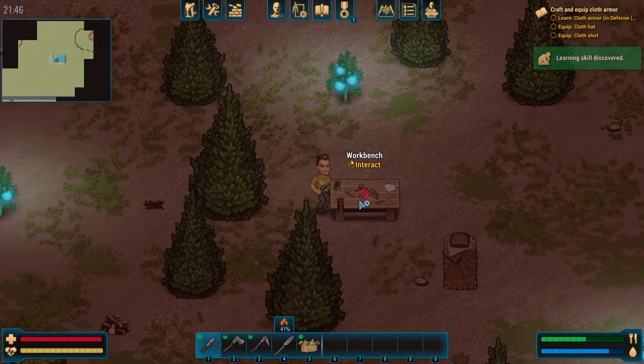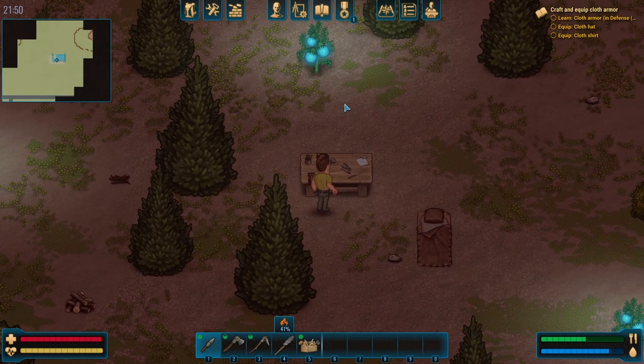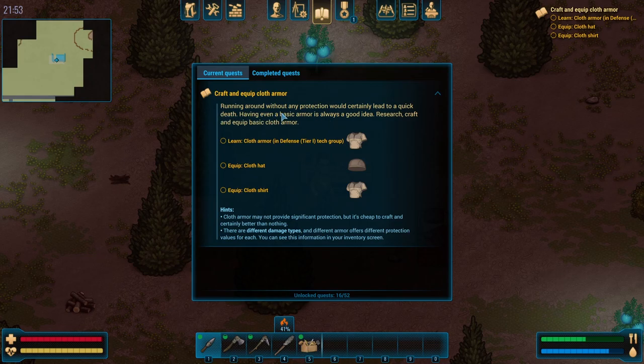We got eggs from it — of course, when you kill an animal you get its eggs. That's a claim. Medical herbs — use the green herb. That's not an endorsement, that's our objective. We were a little damaged. And now we just need to make cloth armor — that's going to require a hell of a lot of cloth. How do I make cloth armor? We need to first unlock it under defense tier one.